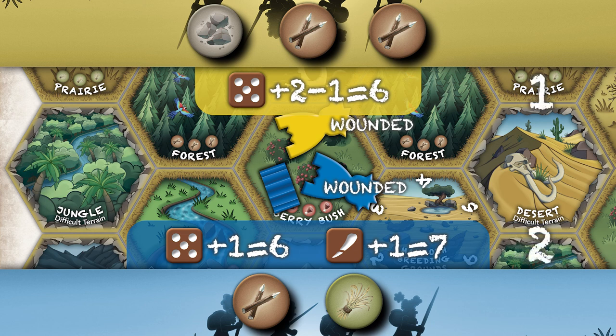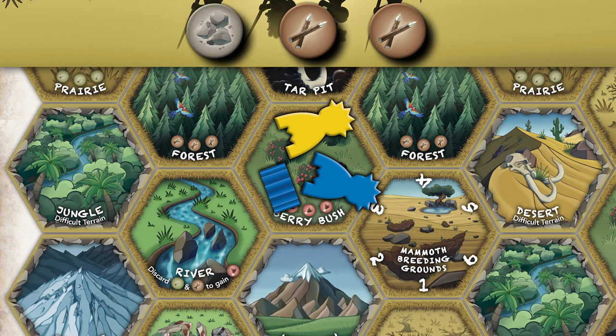The player who wounds more of the opposing tribe members than they wounded of yours wins the fight. The winner can help themselves to tasty food tokens from the resource pile equal to the wound difference, including excess wounds. If the result is a draw, neither player collects food. If a player wounds any opposing tribe members and has a lumpy stone, they also wound an additional tribe member from the same tribe. This happens after the fight and doesn't change the outcome, and you can do this whether you won or lost the fight.